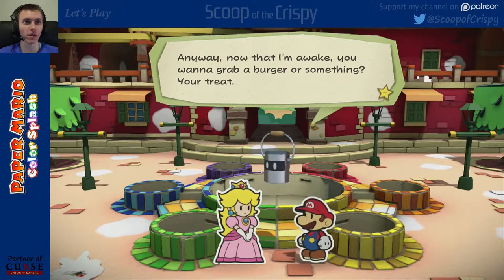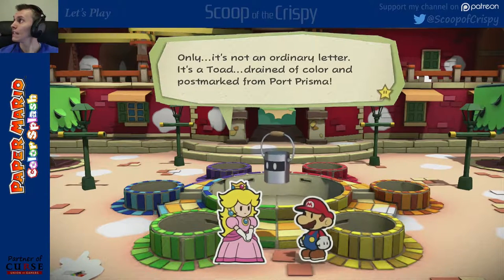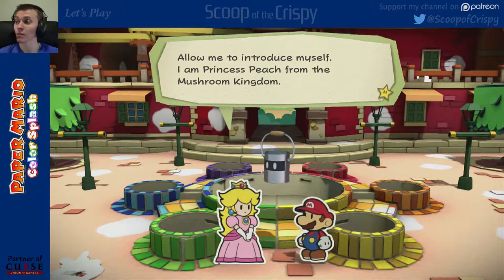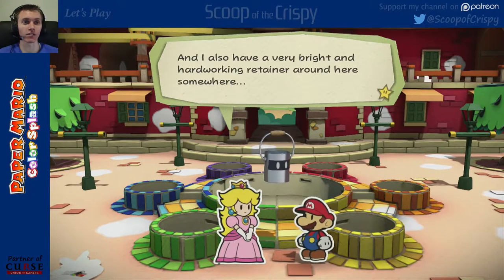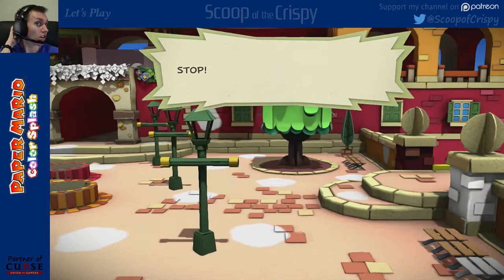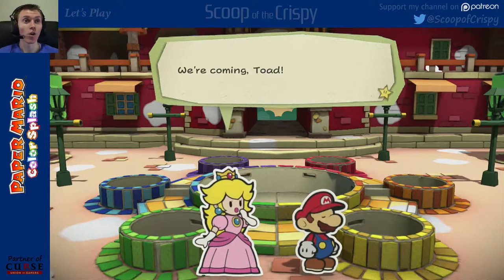Now that I'm awake, you want to grab a burger or something? Your treat? We're actually here to investigate a strange letter we received from your town. It's not an ordinary letter — it's a Toad, drained of color and postmarked from Port Prisma. Allow me to introduce myself. I am Princess Peach, from the Mushroom Kingdom. And this is my friend Mario — he jumps on things and hits them with a hammer when necessary. I also have a very bright and hardworking retainer around here somewhere. What was that? Stop! Get off me! Oh no, that didn't sound good. That sounded like Toad. He might be hurt or in trouble. We're coming, Toad.